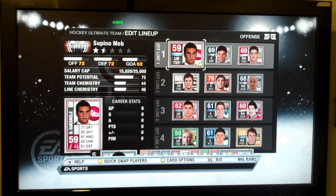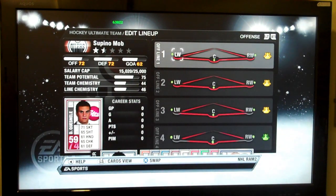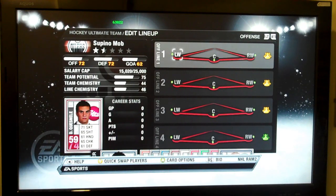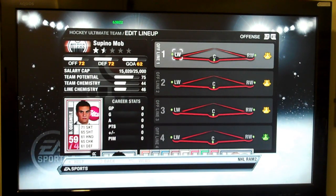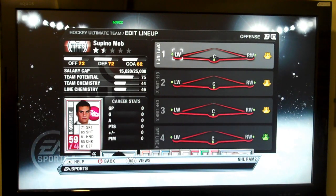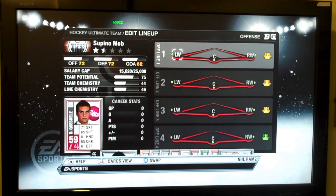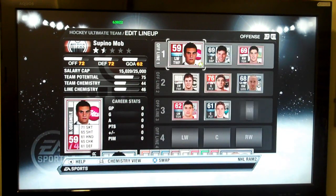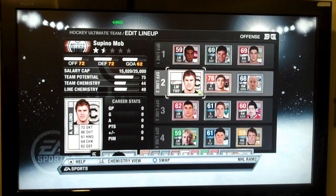We have a chemistry view that if you press on the left stick, you will see a chemistry view. And as you can see, it's red everywhere, meaning this team has very poor chemistry. But some of the actual line combinations — which is the three head icons on the side — are actually showing that they're not that bad of line combinations. I'll show you a bad chemistry move and then I'll show you a good one.